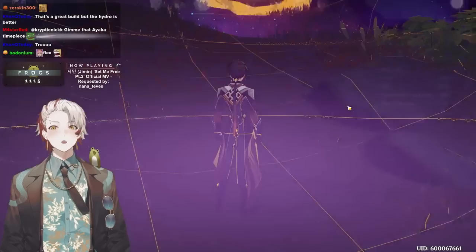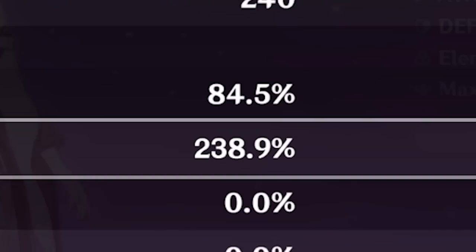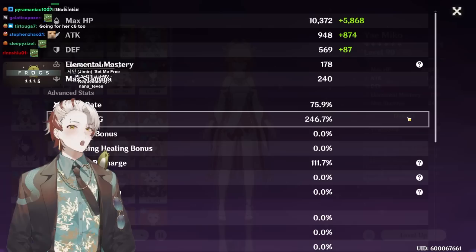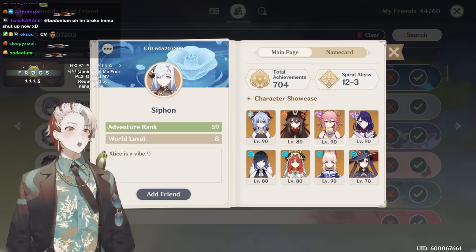Kagura's Verity, two Wanderers, two Gladiator, 1k attack, 40 EM, double-purple crown. That crit rate — 84.5 with 240 crit damage. Is that better than mine? Let me just cross-check really quick. You have 10 more crit rate than me but I have 10 more crit damage, that means you have better CV than I do, and mine is 1.65.